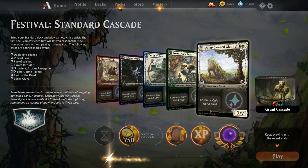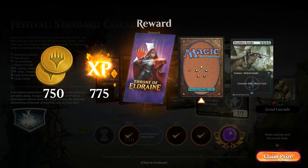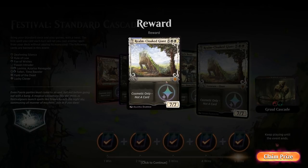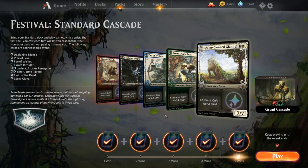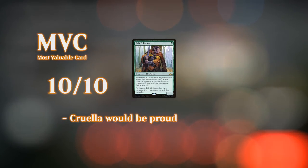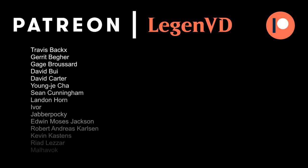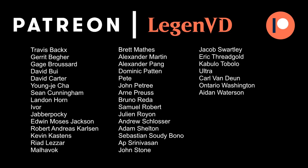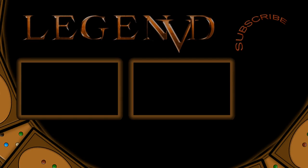Some pretty quick wins off Once Upon a Time and Pelt Collector in this event. It's your last chance to play with Once Upon a Time in a Standard environment, so give it a try if you're interested in unlocking some of these alternate arts. That's going to be it for me today — thank you for watching, hope you enjoyed, and as always have a nice day. Thanks to all my patrons, and you can become a patron yourself at patreon.com/legendvd. We'll see you in the next one.